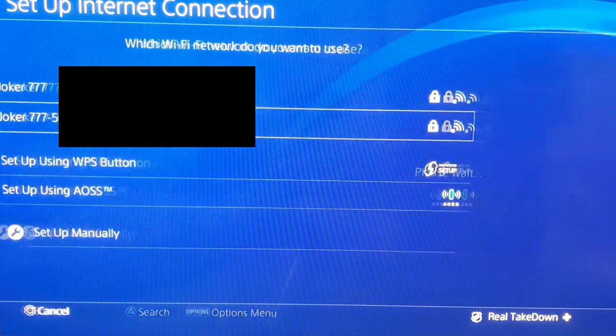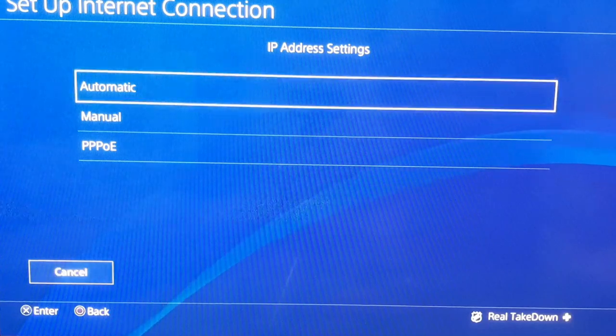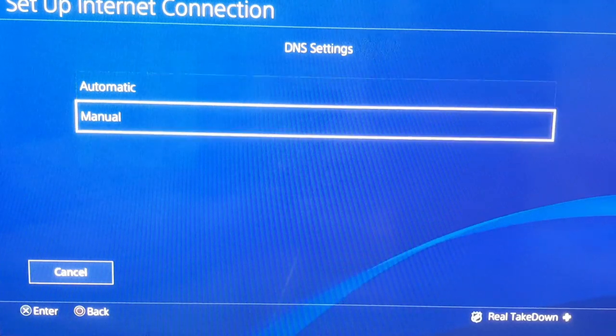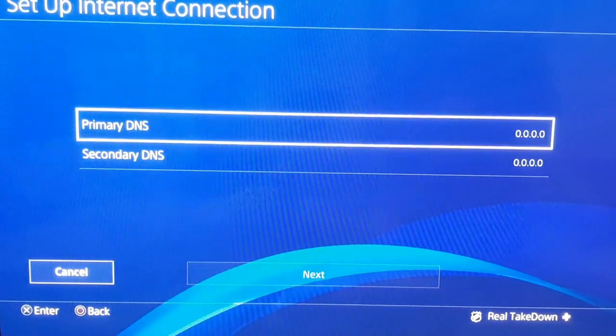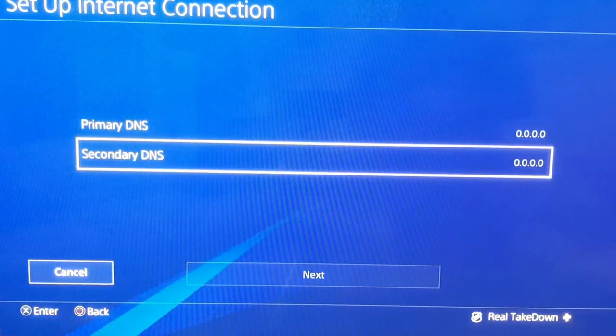Here you're going to select your Wi-Fi network. I always go with the 5G network. For IP address, just select automatic. For the host name, do not specify. For DNS settings, this is where you're going to want to click manual. As you guys can see, since I've already done it, both of mine say zero.